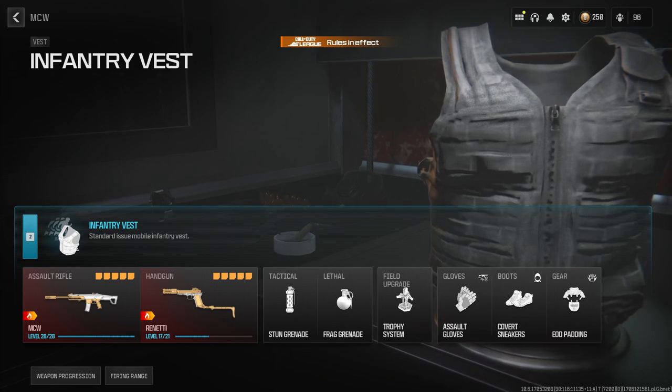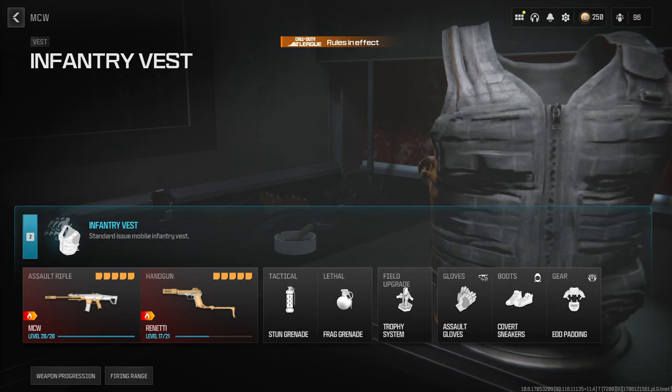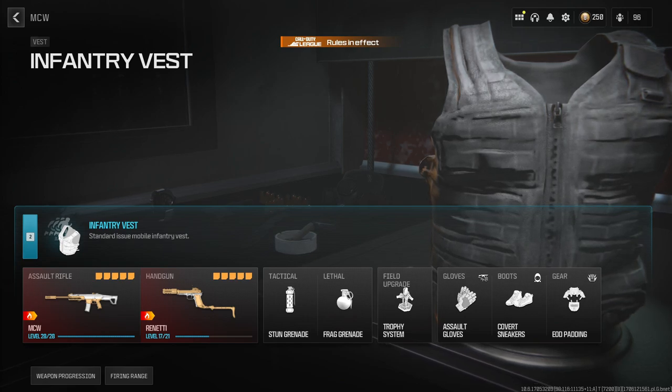For a handgun, I always run the Renetti — this will be the same build for every class I have. I do run a knife on one class, but because they've nerfed the knife to two hits, I might actually swap off that, because quite frankly it's just pointless unless you want some extra movement speed — then you can run the knife.